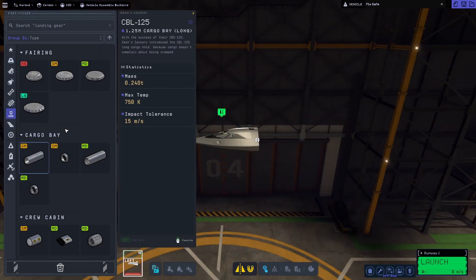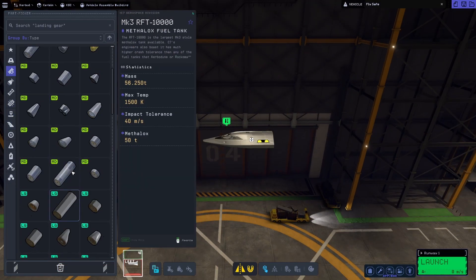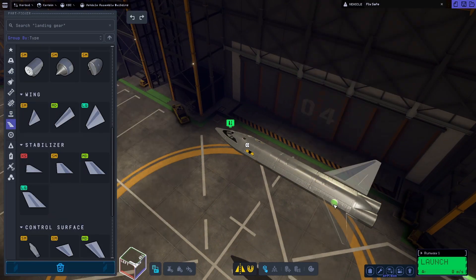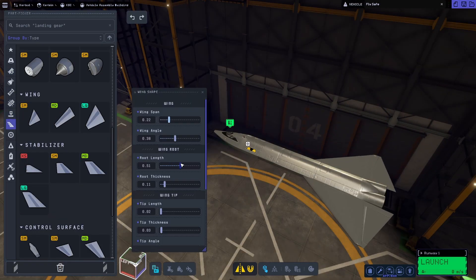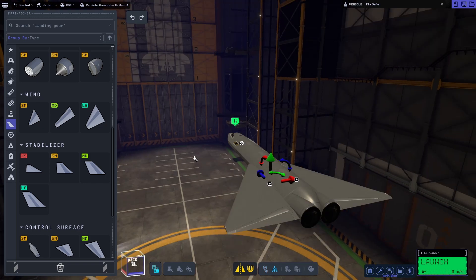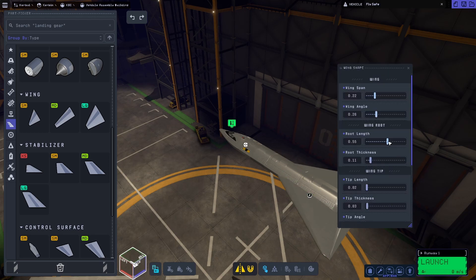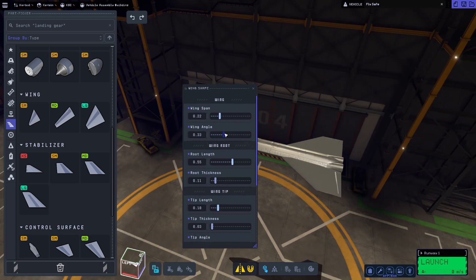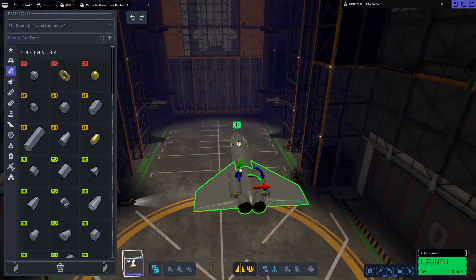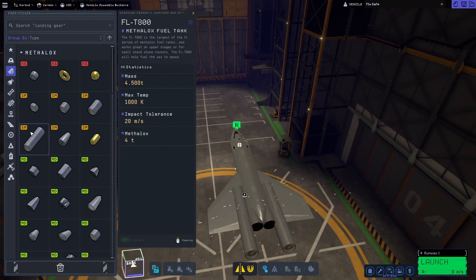Welcome back to the channel. Today we will be revisiting our colony that we have up on Duna, and we don't have an official way to actually get back and forth from Duna to Kerbin. So today we will be building and implementing one of the crafts I have planned to tackle that.